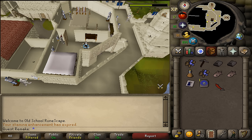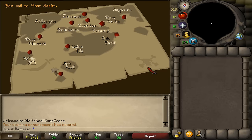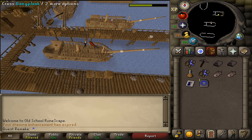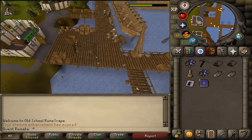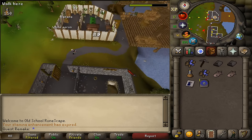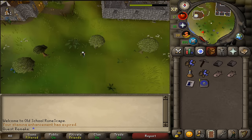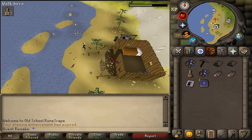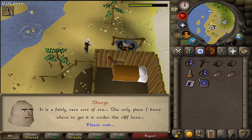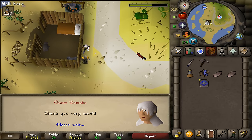Next, let's return to Thurgo at Mudskipper Point. Be sure to have all three materials with you: the two iron bars, the painting, and the blurite ore. Once you've returned to Thurgo, talk to him and select the second option. He should give him the painting. Next, talk to him again about the blurite ore — second option — and he should make the sword for you right away.